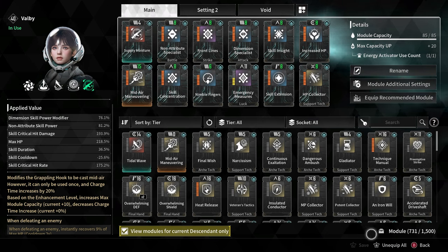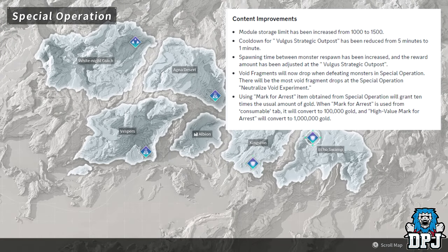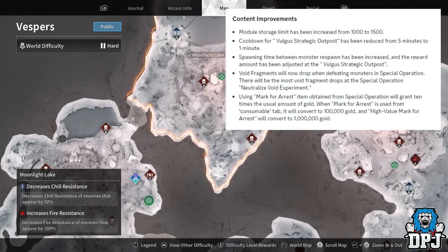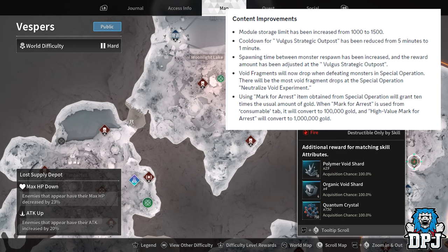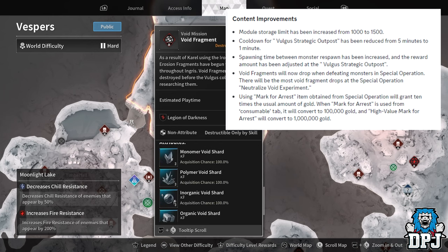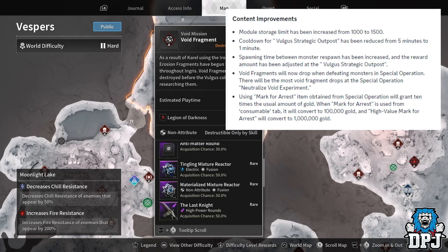Next up, there are huge changes and buffs to special operations. All operations across the entire planet can now drop void fragments, and the neutralized void experiment ones in Vespers, Agna Desert, and Hagios have a higher chance of dropping them. Previously, void fragments were really frustrating to get — you'd have to go to a specific planet, run a void fragment mission with the right descendant and the right elements, run it for about five minutes, and get varying reward amounts. There are four types altogether, and running on hard only got you three of each.